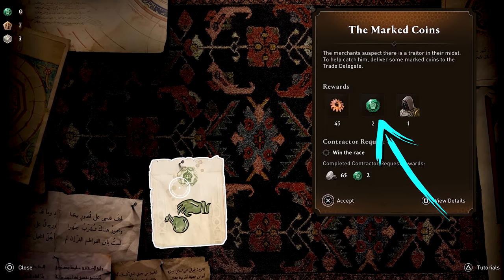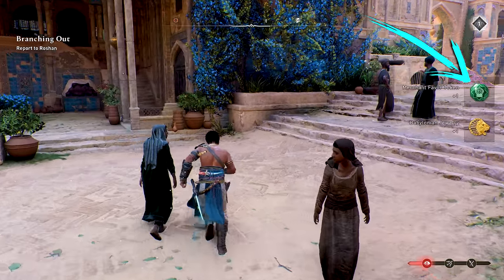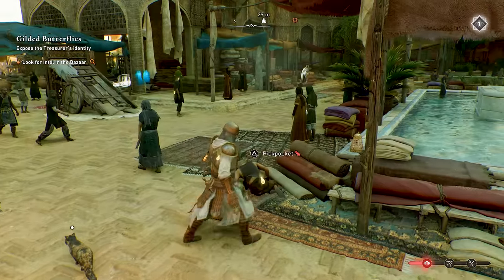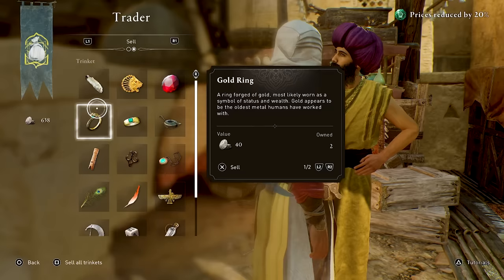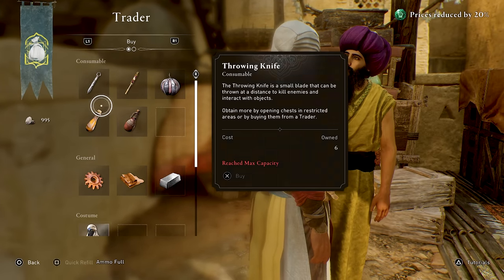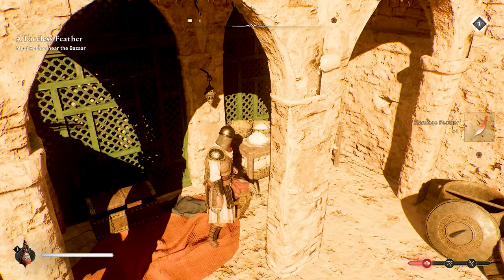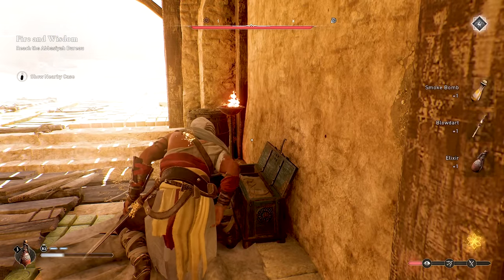How do you get tokens? Well, you'll get some by completing contracts and other activities, but the best way is definitely to spend some time pickpocketing people around the city using Eagle Vision to easily spot coin pouches. You can rack up a nice stash of tokens this way, and pickpocketing is pretty fun. The other benefit is that you'll get a bunch of trinkets you can sell to traders for coin, which you'll need to purchase tools like throwing knives and upgrade components for your gear. You can also pick up plenty of coins and trinkets by looting pots and baskets all over the map.